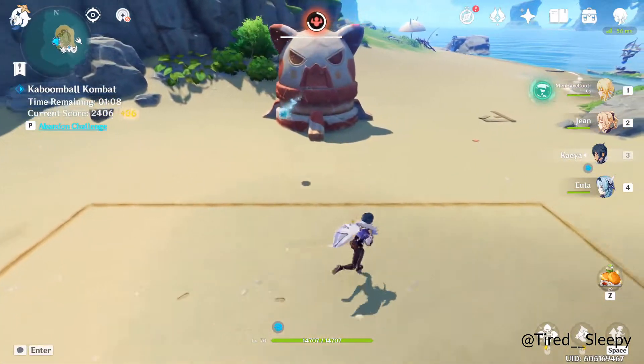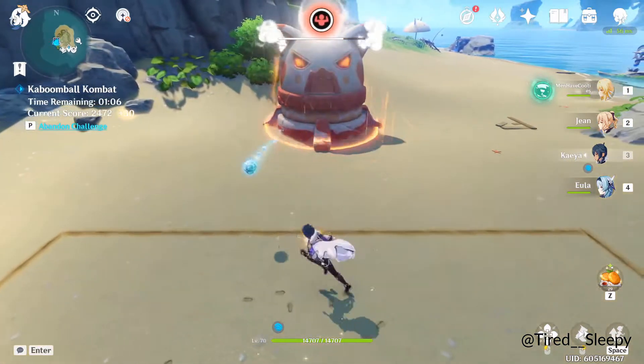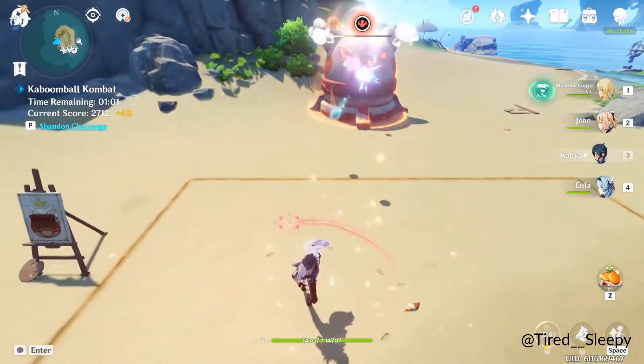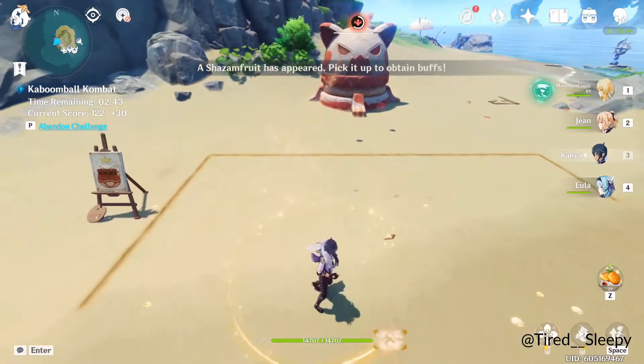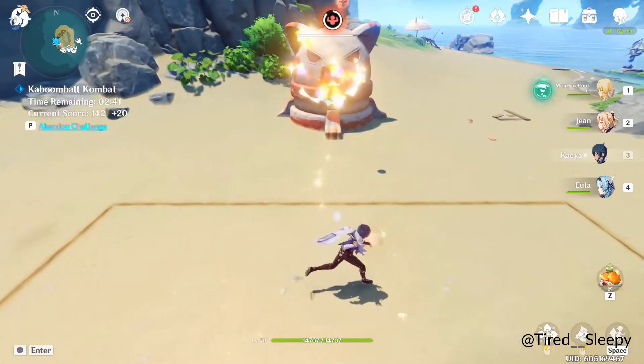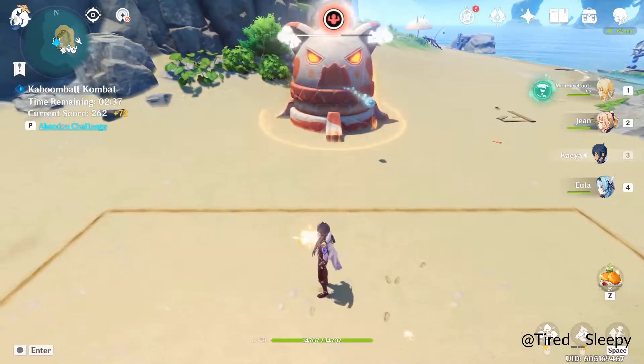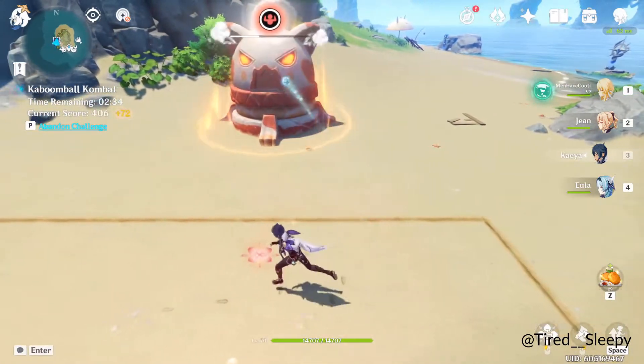The yellow buff is pretty nice if you are having trouble doing perfect hits — it has a high chance of doing perfect hits, basically auto-hitting. Speed buff is trash though, so I wouldn't even pay attention to it.